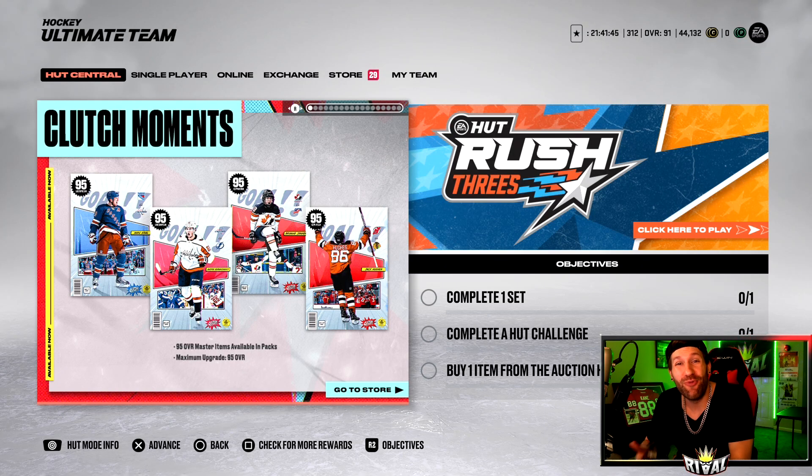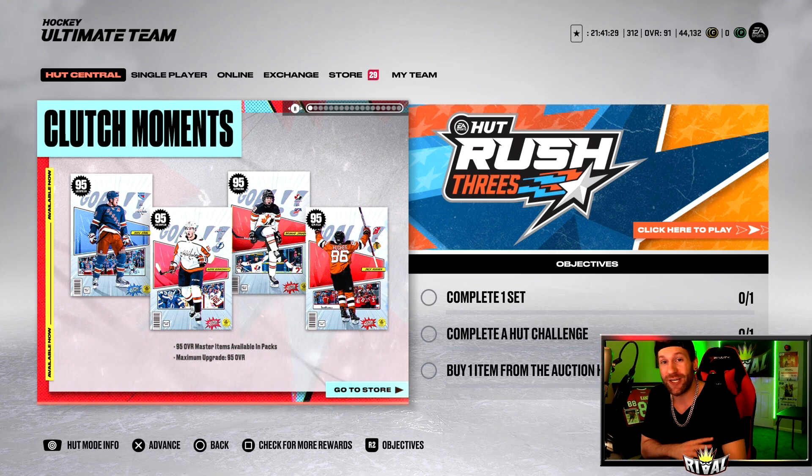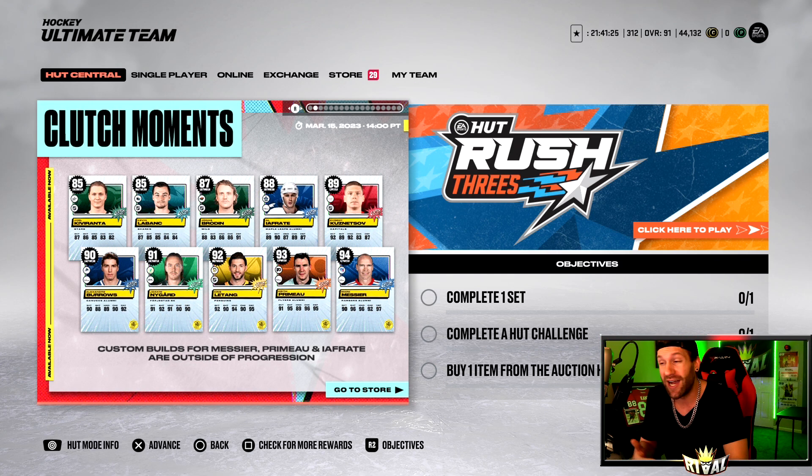Hey guys, welcome back to the Rival NHL channel. It's Friday, so we get week two of our Clutch Moment event. We also get four new MSPs: a Hughes, a Jenner, Burakovsky, and a Mark Staal. In today's video we're going to take a look at all of the Clutch Moment cards, plus some good-looking Prime Times, Hot Champion cards, and more Clutch Moment cards.